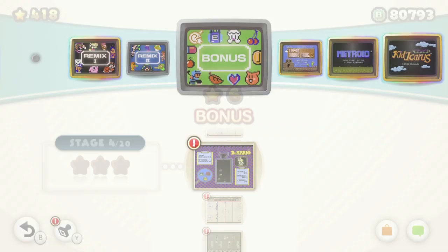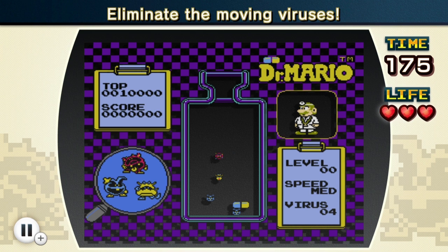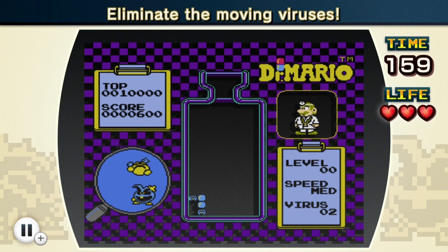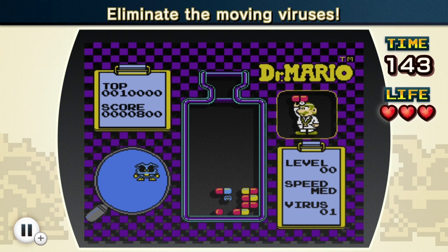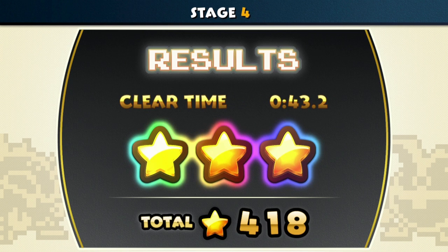Let's go on to stage four - this time we're doing some Dr. Mario. They're all going to be moving, aren't they? That is definitely the gimmick here. This doesn't look too tough as long as I don't make any silly mistakes. Now I just need some blues - this is actually a lot easier than I expected. Of course, now they're not going to give me any blues. They always do that in this game - whenever you're playing Dr. Mario, they give you all the things you need and then once you get to the last virus, they refuse to give you the right color. Stage four complete!